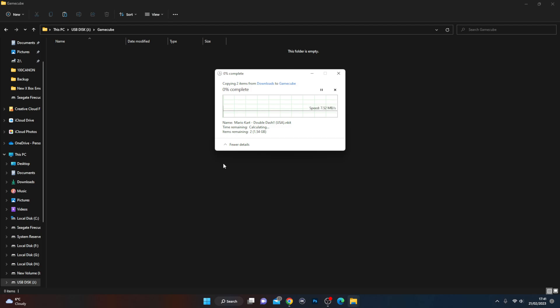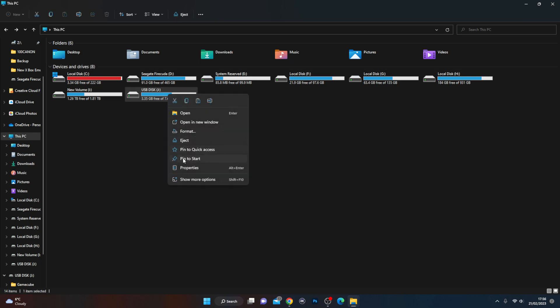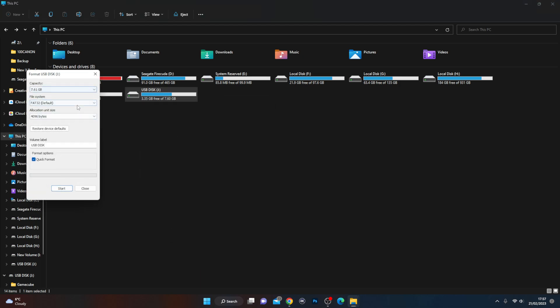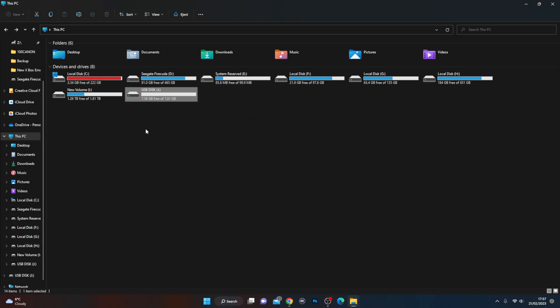First step with your USB: make sure you check what format it is. Right-click the USB, go to Properties — you can see mine is in Fat32 format. That needs to be changed. Right-click, go to Format, and we're going to change it to NTFS. Very important you do this. Hit Format — it will erase everything on your USB. Give it a few moments and it will convert and format the USB into an NTFS drive, which is what it needs to be in order for it to run. You can see it's completed and it's now NTFS.